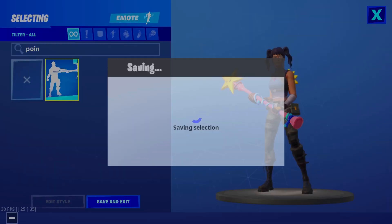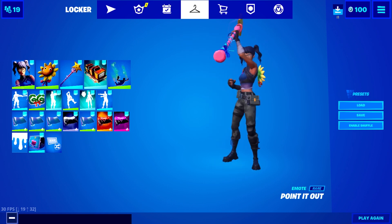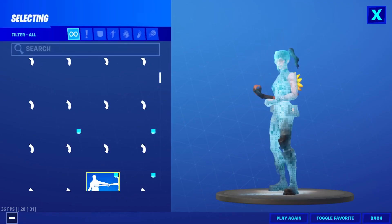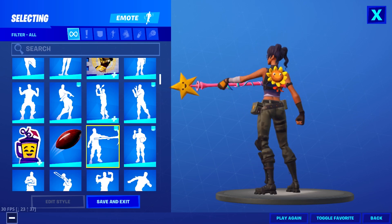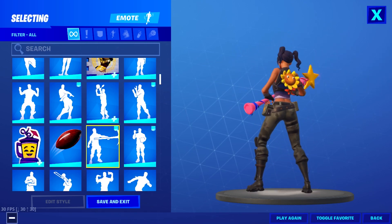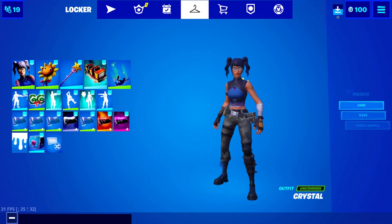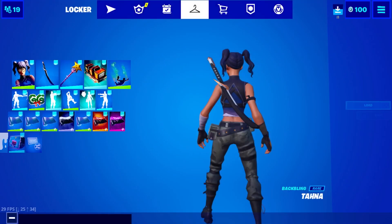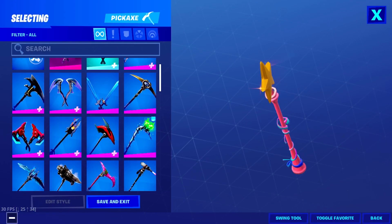The first combo is the one you see here: Crystal with the Sunsprout and Star One. This is a fire combo. Also, guys, tell me if you like the thumbnail — Blue helped me out. I'm learning to create thumbnails. The second combo we're going to do is the Tana.